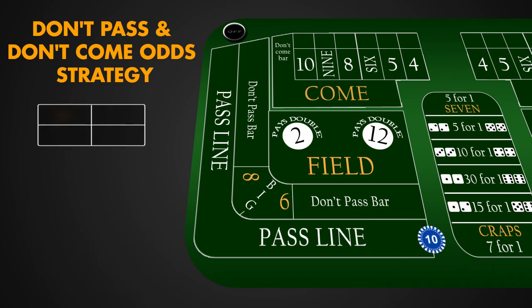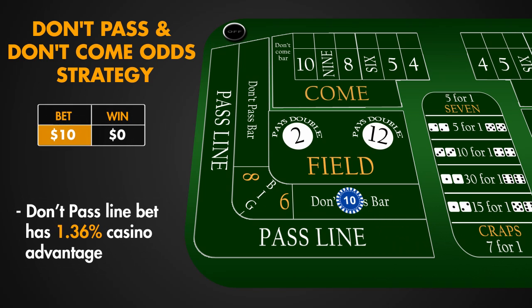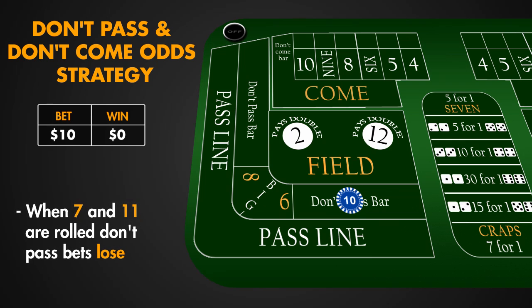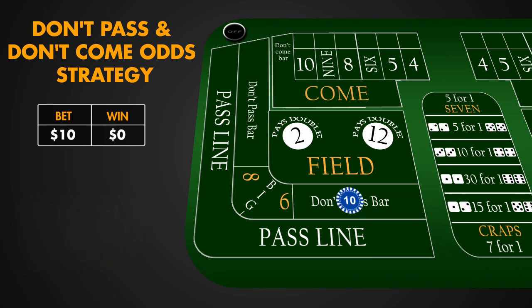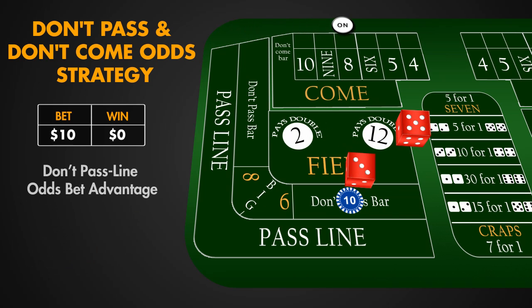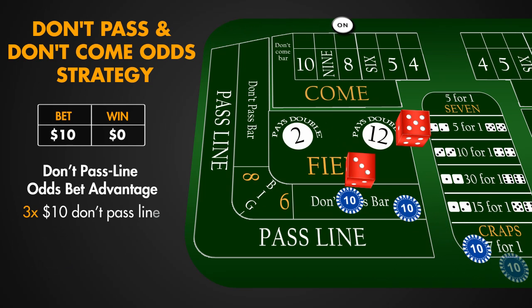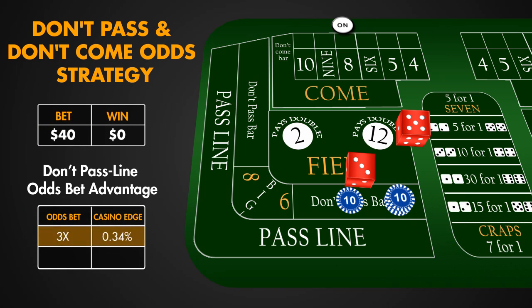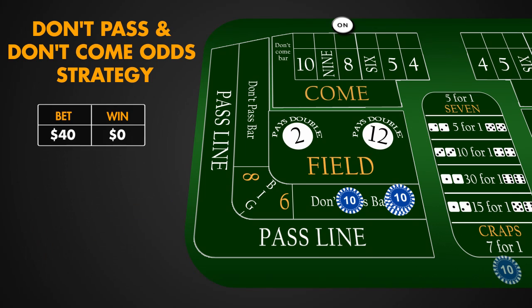This time we place a $10 Don't Pass Line Bet with a 1.36% casino advantage. As it is opposite to the Pass Line Bet, when 7 and 11 are rolled, Don't Pass Bets lose; and when 2, 3, or 12 are rolled, Don't Pass wins. In case of other numbers rolled, a point is established. We take advantage of the Don't Pass Line Odds Bet, which is maxed at 3 times — $30 — and decreases the casino advantage to .34%. If 5 times Odds Bet was allowed, the casino edge would be only .23%. We make a Don't Come Bet in order to establish more points and have more bets working.